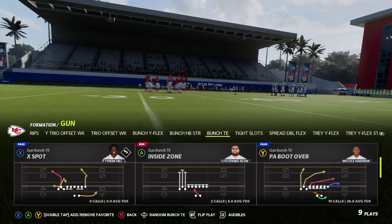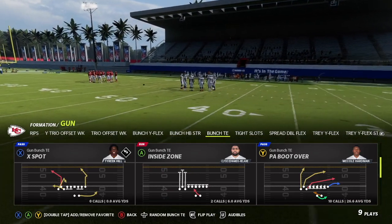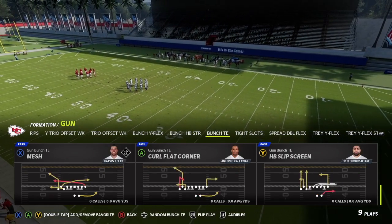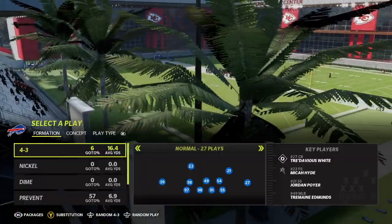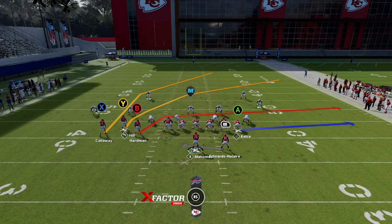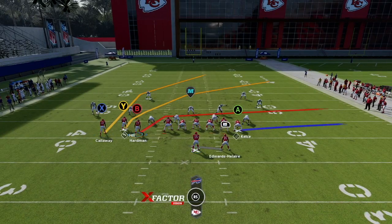PA Boot Over was probably the best play in all of Madden 21 last year, and this year it is phenomenal again. There are so many ways we can run it. I love Mesh as well — Mesh is a great play. Curl flat corner and of course Slip Screen are also options. Let's go through a couple of these plays, starting with PA Boot Over. I'm just going to run random defenses because there are so many different ways you can set this play up.